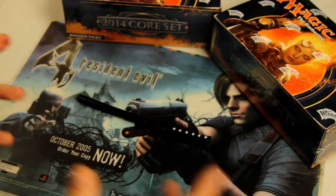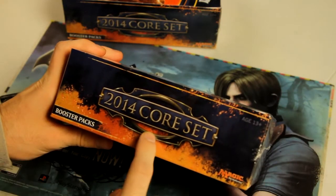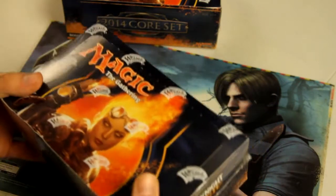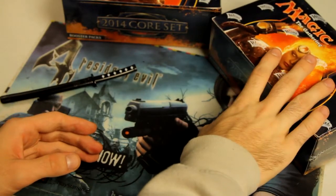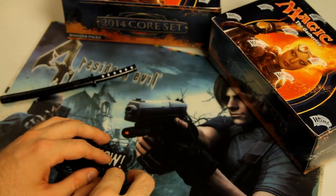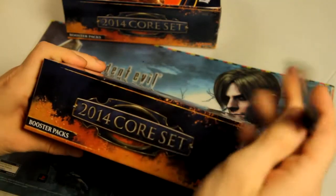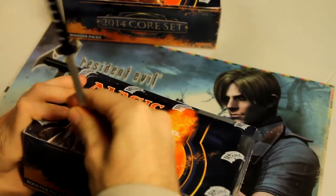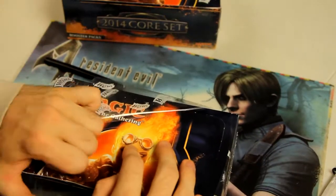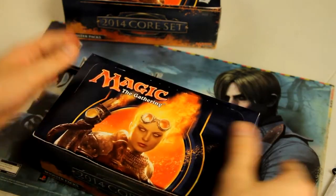Hi guys, thank you for joining us today. I'm going to be doing an unboxing video of the new Magic 2014 core set. It was released today, which is July 19th. I'm going to go through and open up this box, and this one as well afterwards — a couple of videos here. We'll see what we can get in terms of pulls. Let me open this up and get rid of the pesky wizard seal wrap.